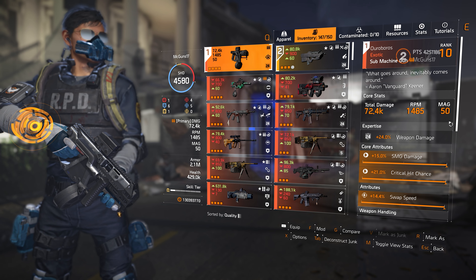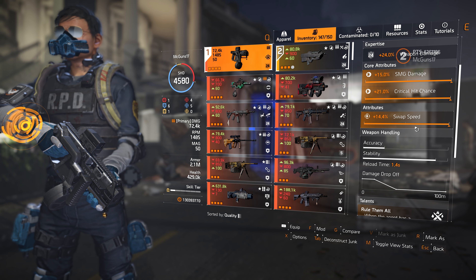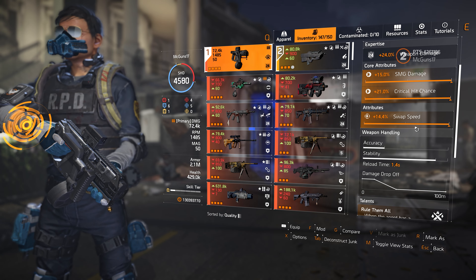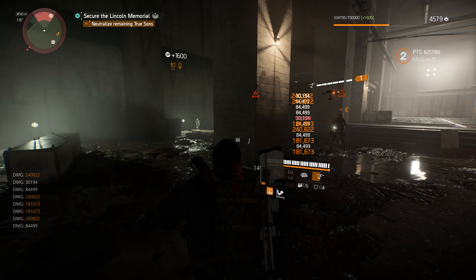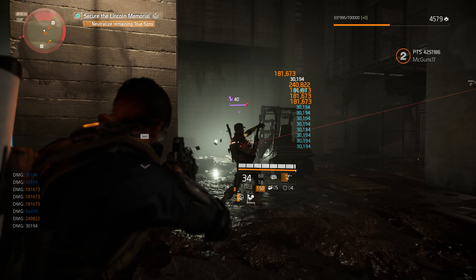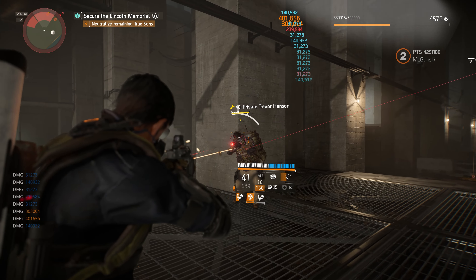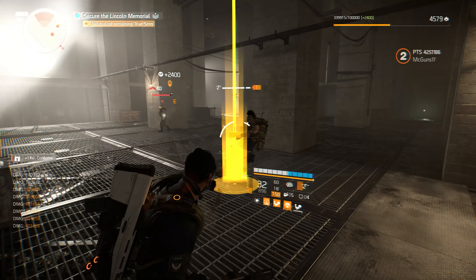One thing to keep in mind: I have the Ouroboros at expertise level 24, but looking at the third attribute, I have swap speed in there. I forgot to change this because I forgot I was in a PTS — I forgot to swap that out and get damage to target out of cover. So everything you just saw, the damage I was dealing to enemies, that was before I added 10% damage to target out of cover. If I had added that, I would be killing the NPCs a slight bit faster.